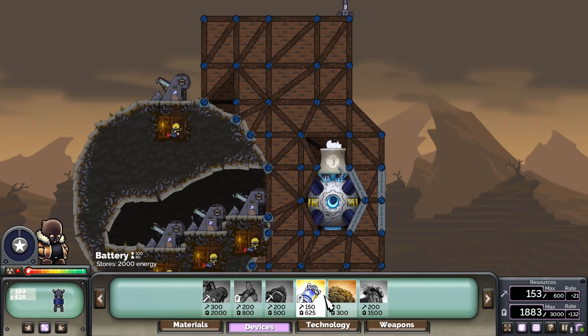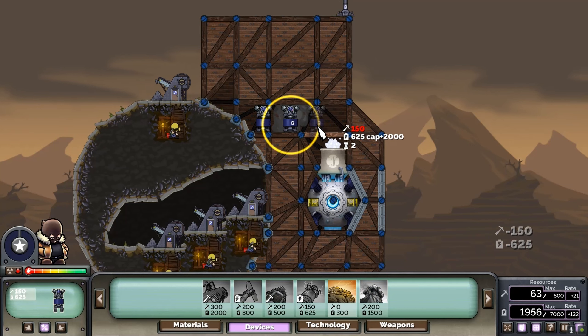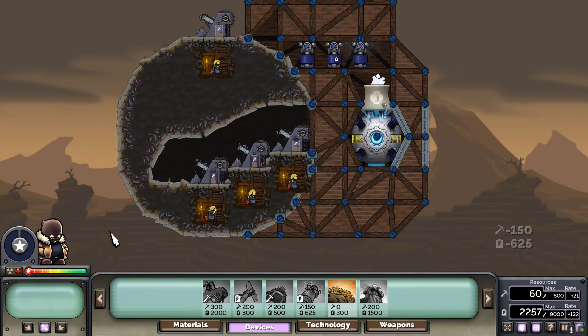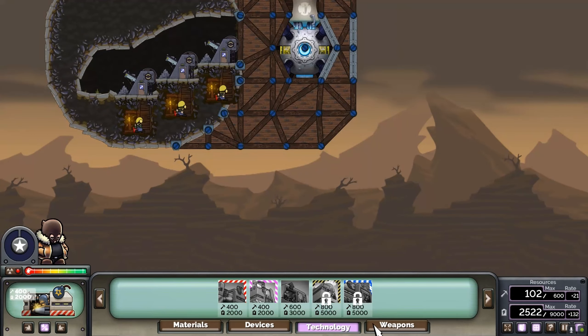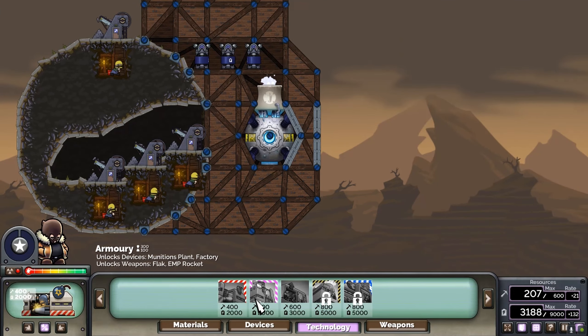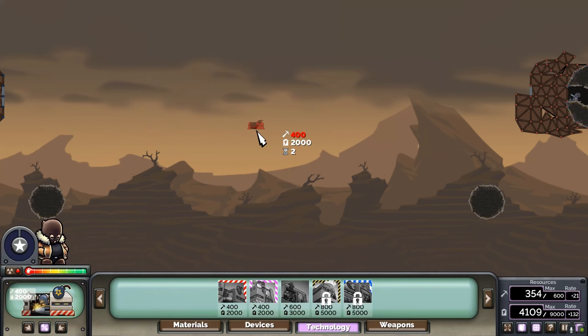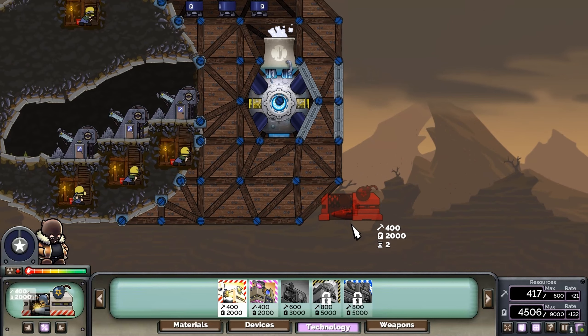We want to get these batteries — there we go. We also have zero gravity on so we don't fall over and don't have to worry about weight issues. It makes it a bit more interesting as well.